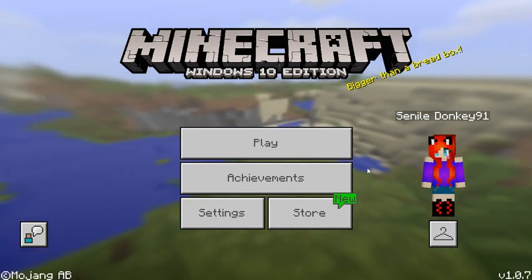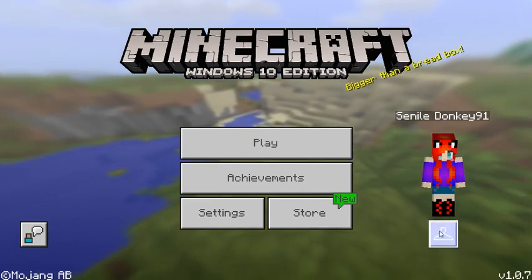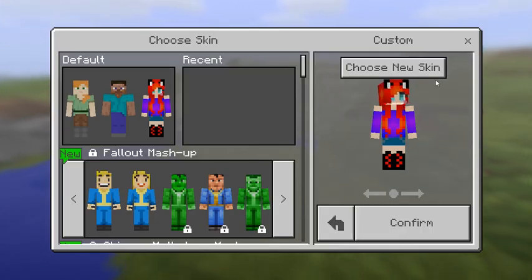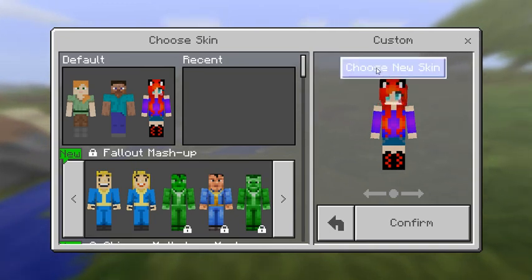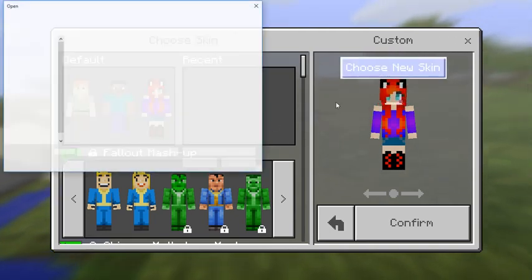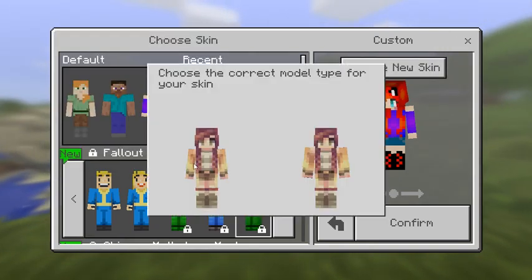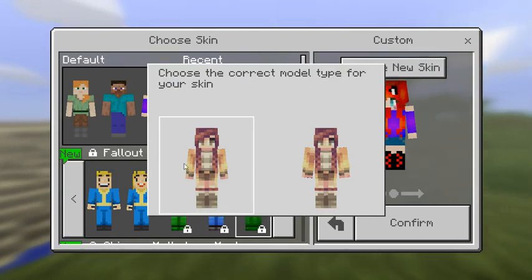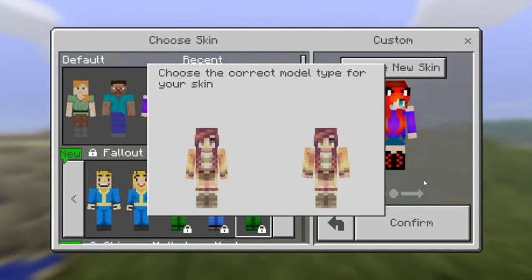Before I start this video, before I get into the world that I want to do, I had a question for you guys. Do you guys want me to, like from now on in Minecraft, do you guys want me to use this skin? Just say it in the comments below. For this skin, say 'half cat.' And for this one right here, say 'Saturday stroll' or 'human' because it's not half cat.